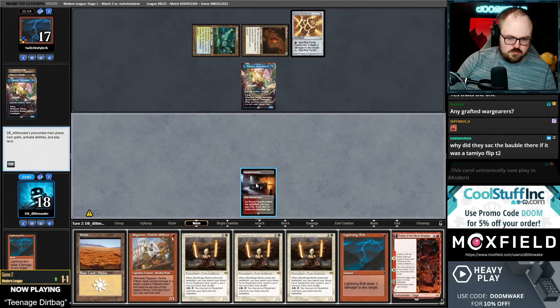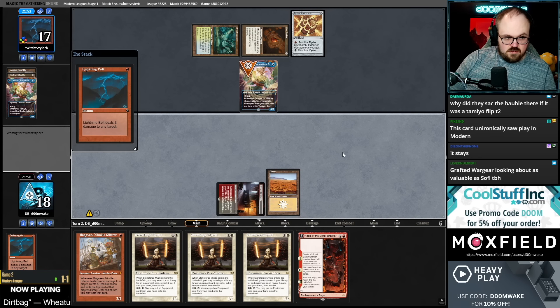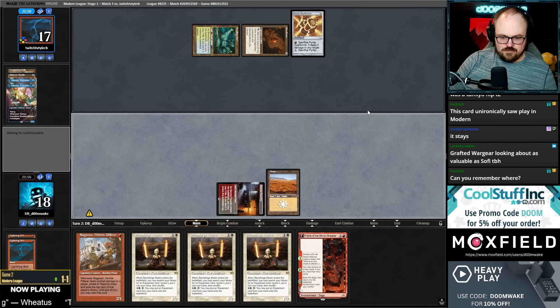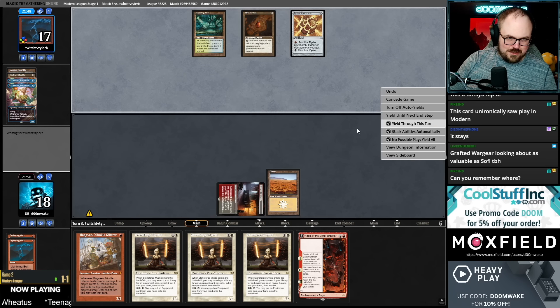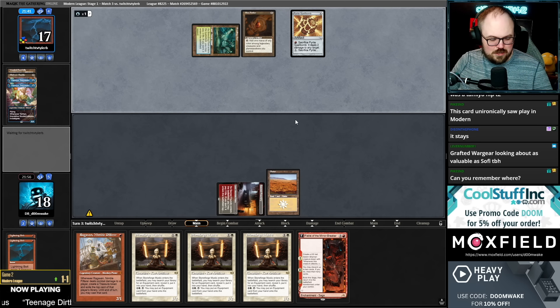Spell Bomb — kill it I guess. Grafted Wargear looking about as valuable as Sophie. I mean they have blue and red cards, Sophie can't be that bad in this matchup. Modern saw-plan Grafted Wargear — I'm calling your bluff. I only have two equipment pieces; what do you want me to do with this.